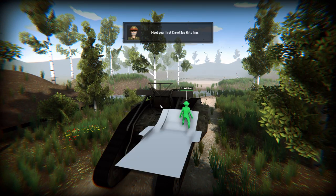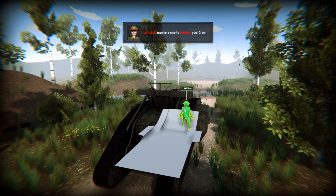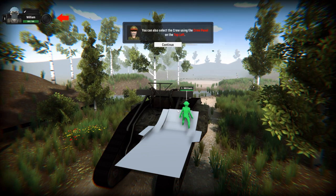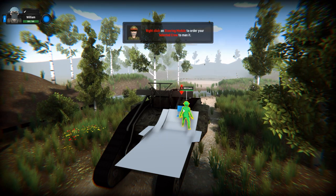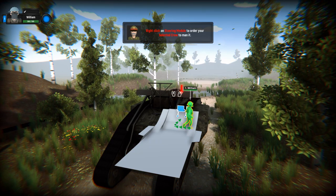Meet your first crew — say hi to him. William. Left click your crew, and click anywhere to deselect. William, you can also select crew using the top panel. So it looks like William's going to be our driver.